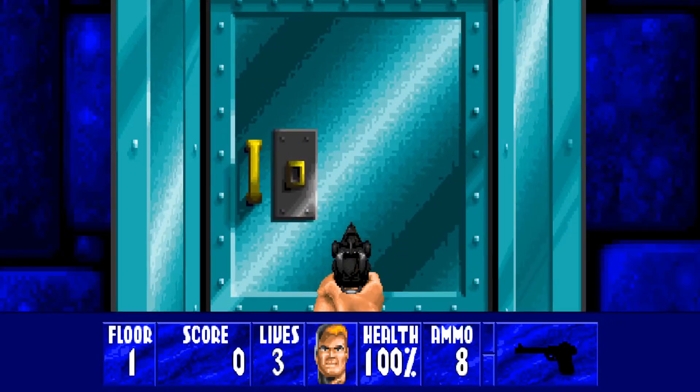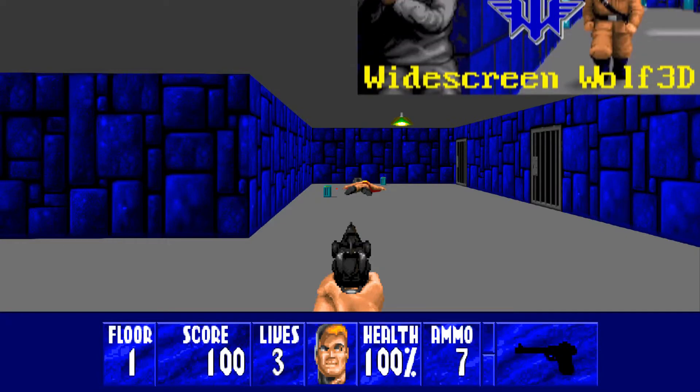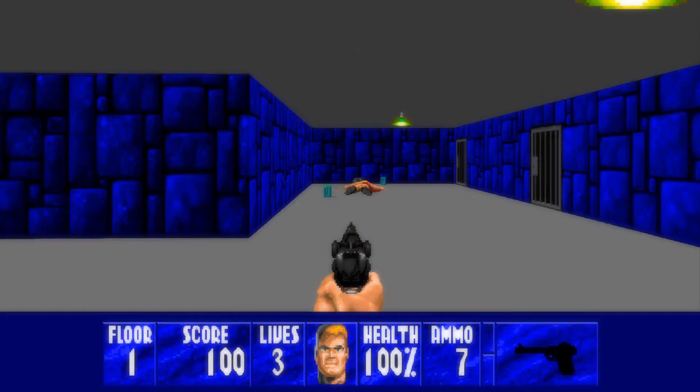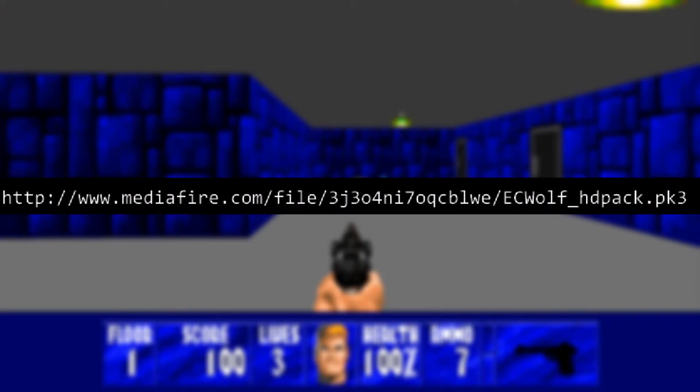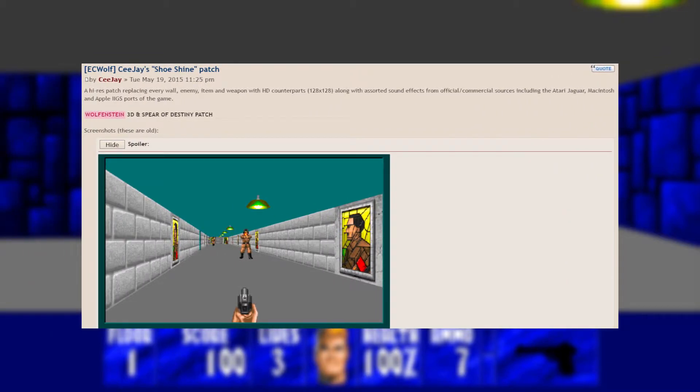I'm assuming from here on out that you've already installed EC Wolf. If you haven't, then a link to how to do that and have it play nice with Steam is in the description. Download CJ's shoeshine patch directly from the second link in the description, or from the ZDoom forums, also conveniently linked here.